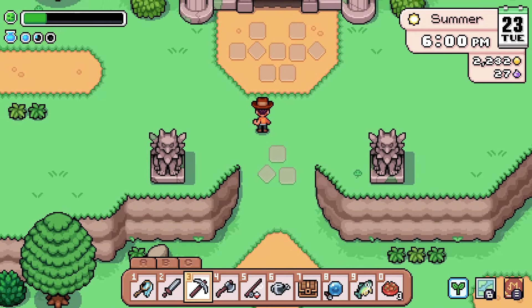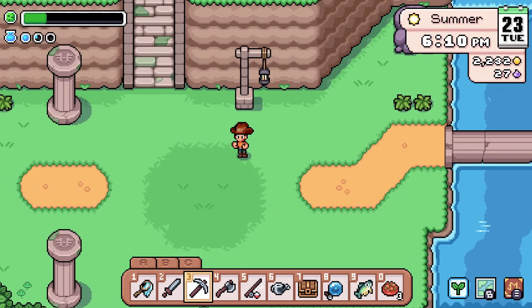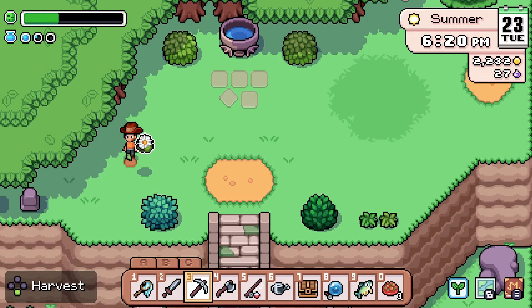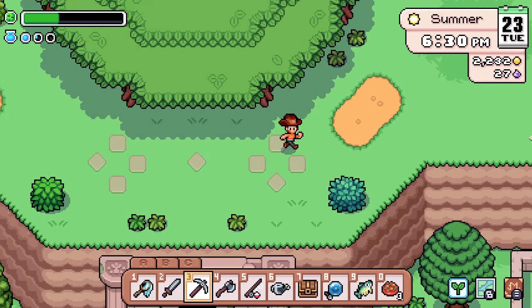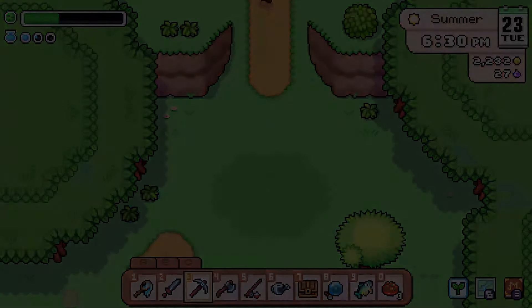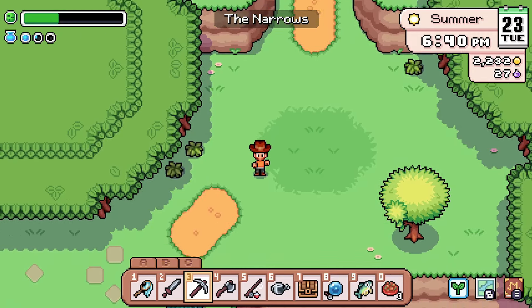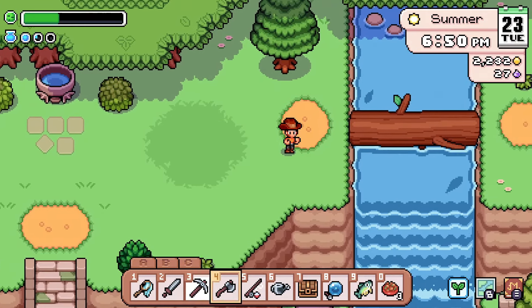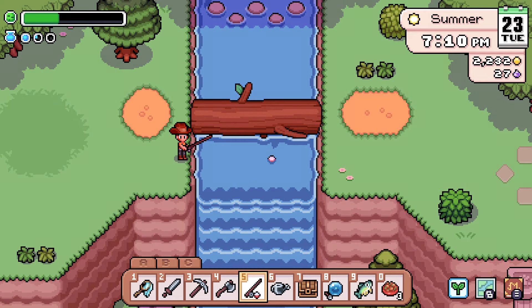Let's go up here and to the left — this should be another refill stamina thing, cool. We can take this little pathway up here and see what's around. The summit — nothing going on there today but cool that it's there. There are some fishes here — hey fishes, how you doing? It's just hiding under the log, that's hilarious.